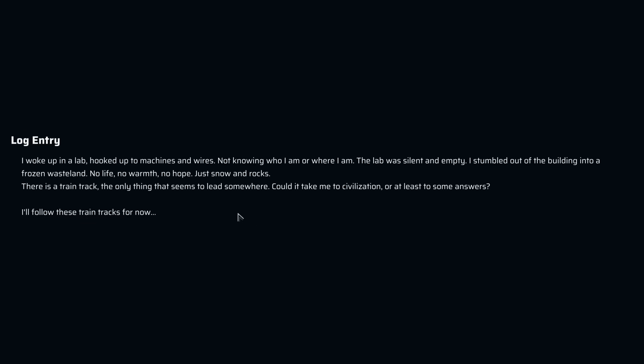I woke up in a lab hooked up to machines and wires, not knowing who I am or where I am. The lab was silent and empty. I stumbled out of the building into a frozen wasteland — no life, no warmth, no hope — just snow and rocks. There is a train track, the only thing that seems to lead somewhere. Could it take me to civilization, or at least some answers?